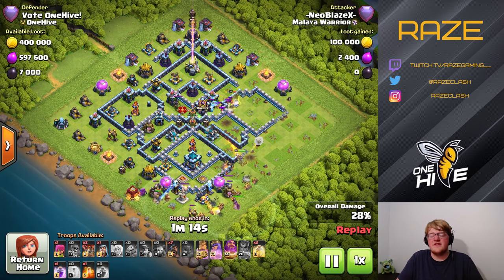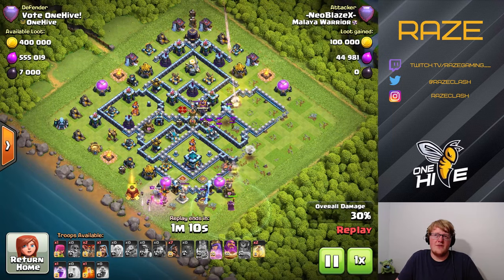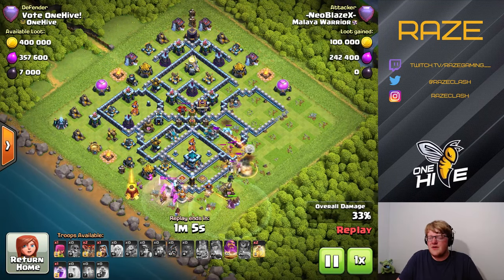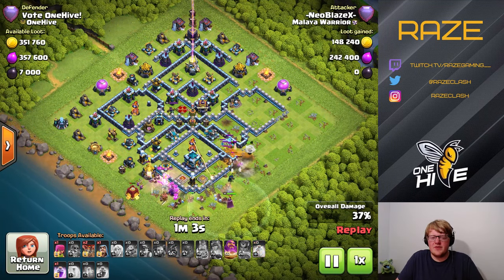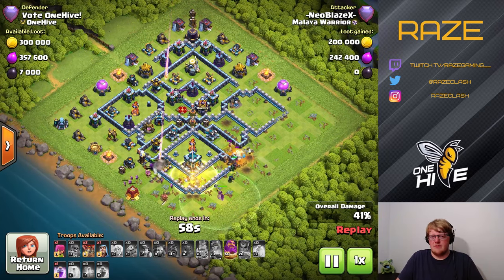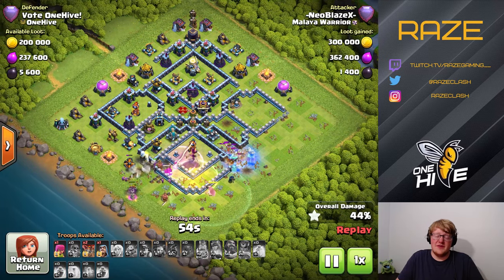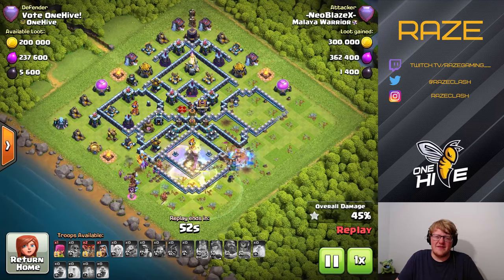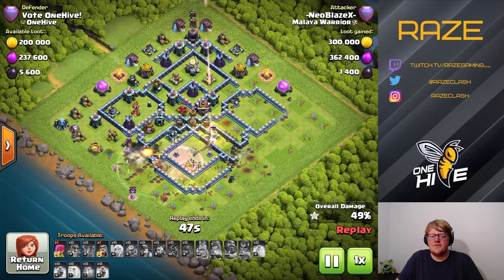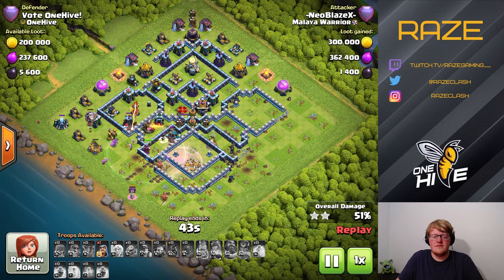The CC for this base — I forgot to mention — is the Ice Golem, Witch, and five Goblins and thirteen Archers as well. That may be something we could change after the update. I'm not quite sure what the best CC is going to be for later, but for now this base is really good with that CC. We'll just have to find out later what kind of CCs are best in this new meta.